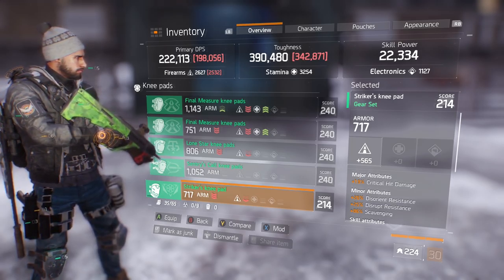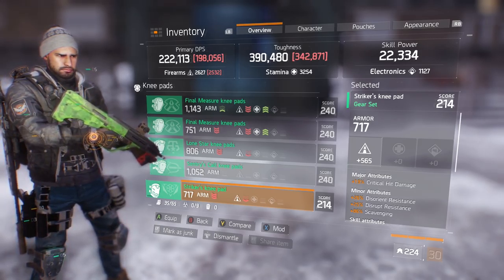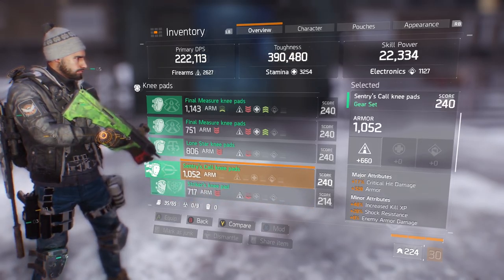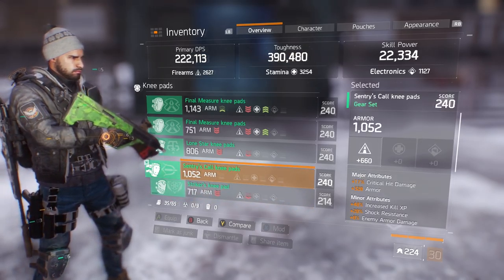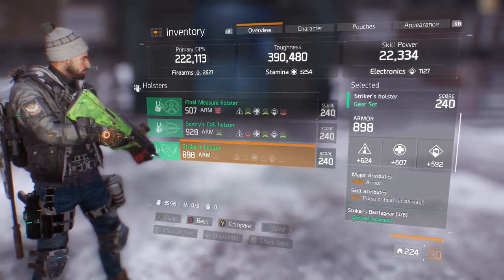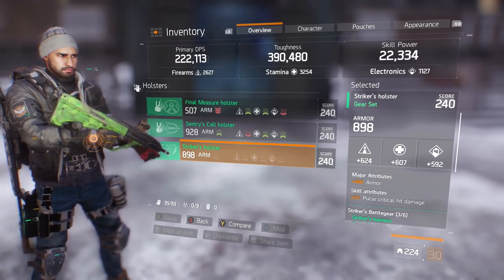The armor cap is now 675 with 240 gear having higher stat rolls, but there's still a gap to make up. Those are my knee pads. The holster has a very high armor roll — with Pulse Crit Hit Damage — but the stamina is a mid-tier roll and the electronics roll is a bit low.